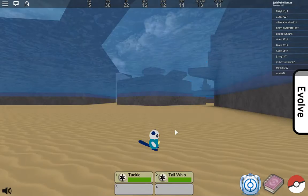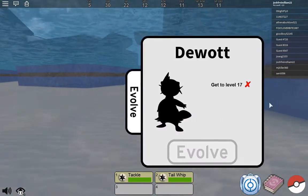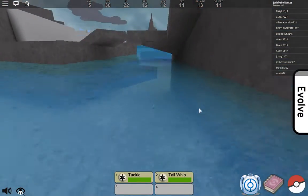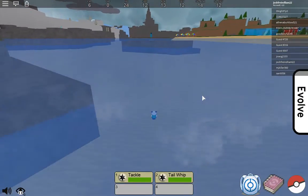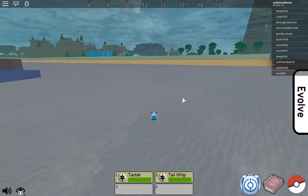There have been two new legendaries added to this game. I was wondering if I should go in as Riolu because he's faster. The two new legends are here. I'm actually going to grab some of these heart scales really quick.